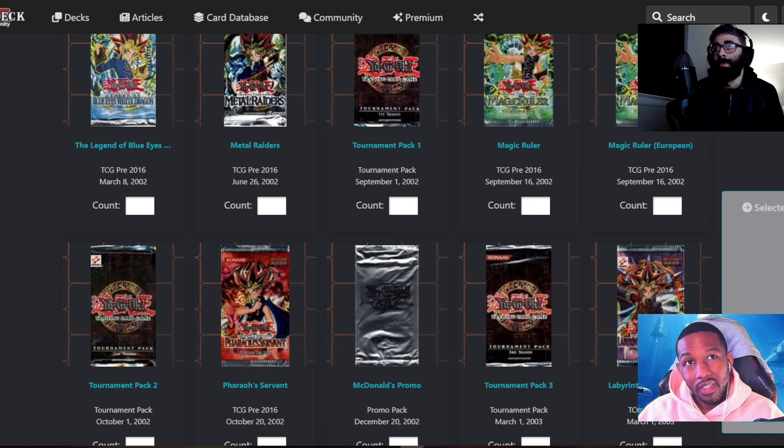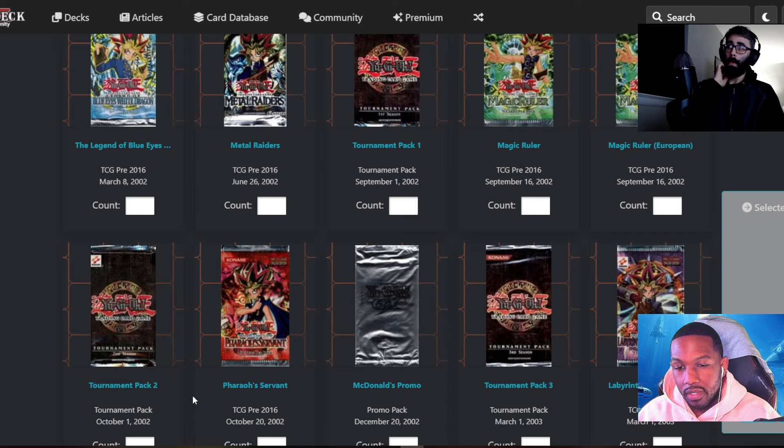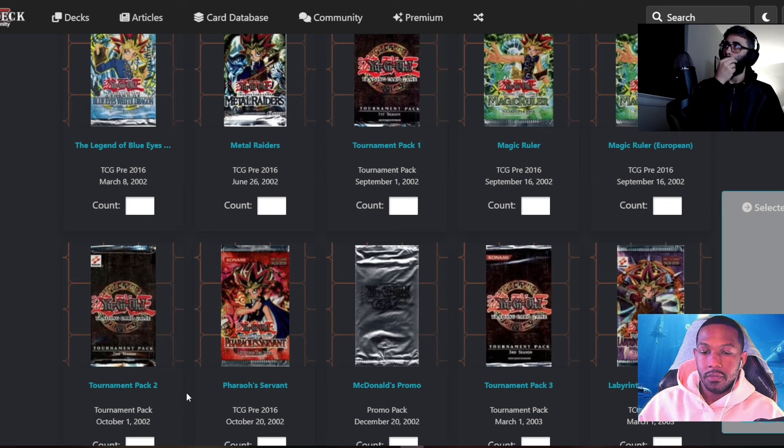Pharaoh's Servant was the first pack I ever opened. I don't think I opened it when it was brand new — I'm pretty sure I got into Yu-Gi-Oh months after this came out. But this is the first set for me. I got a first edition Pharaoh's Servant Jinzo, so let's just take a look at what's in it because I don't remember.